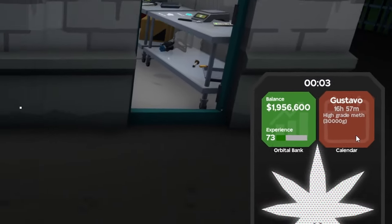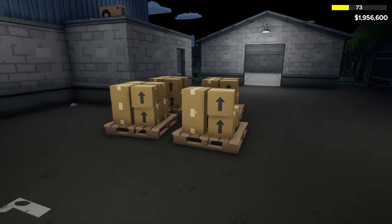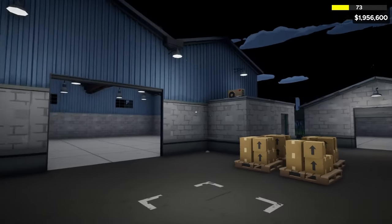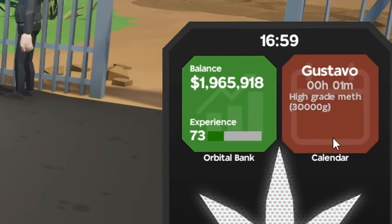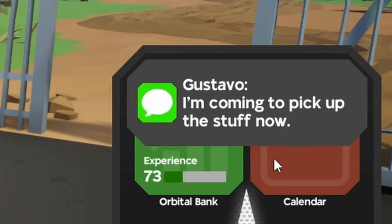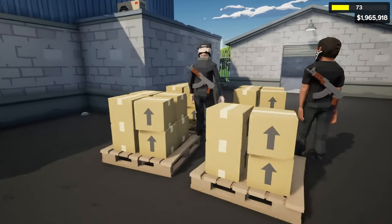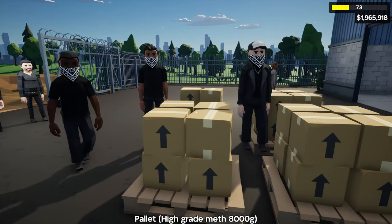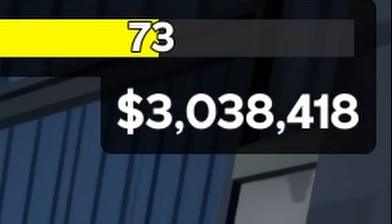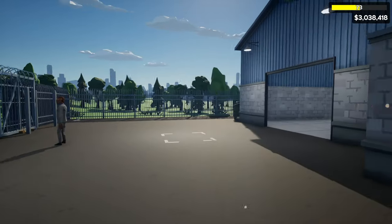All we have to do is wait for Gustavo to pick up the sour grape rock candy and get paid. With just three seconds left, Gustavo sends a text saying he's coming. His boys arrive, sliding across the parking lot — though it doesn't look like enough boys to carry the product. But just like that we're up to three million dollars, enough to pimp out both warehouses.